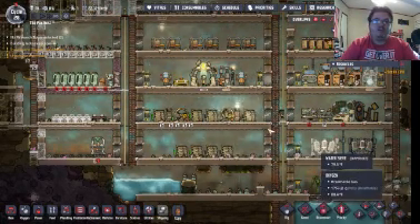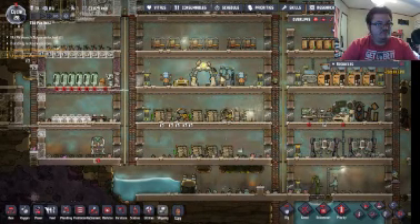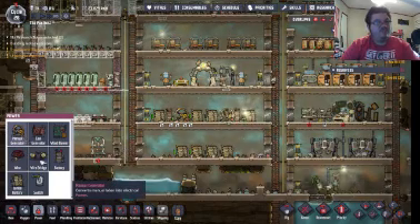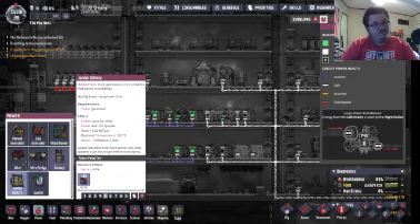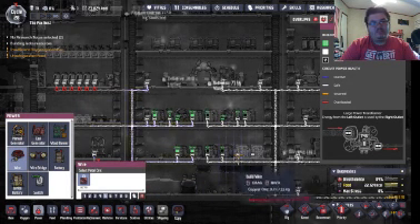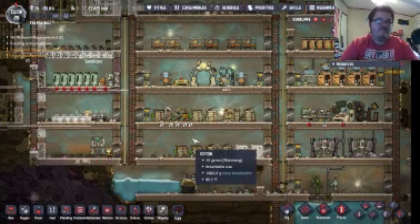Looks like this side needs a lot more power. These batteries are pretty much all empty. Let's get the jumbo battery — go plop, plop. And now we'll hook them up like so. Perfect, there we go.